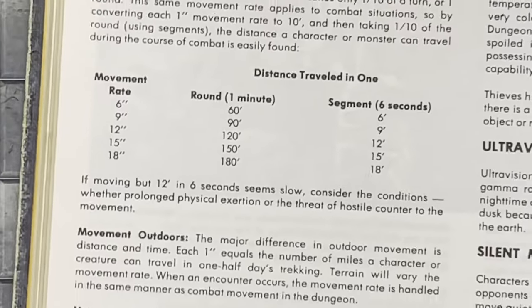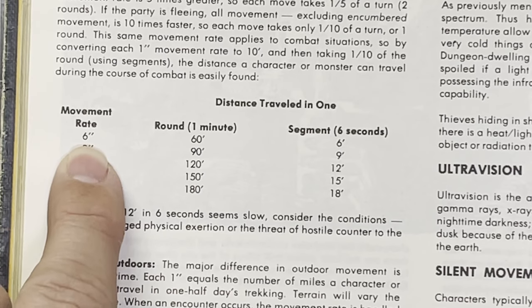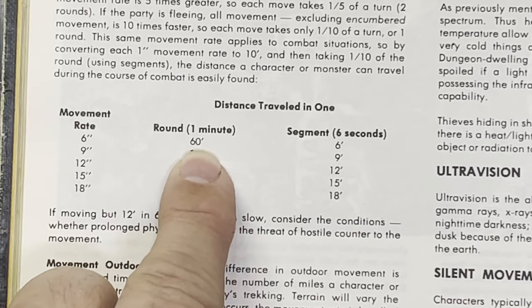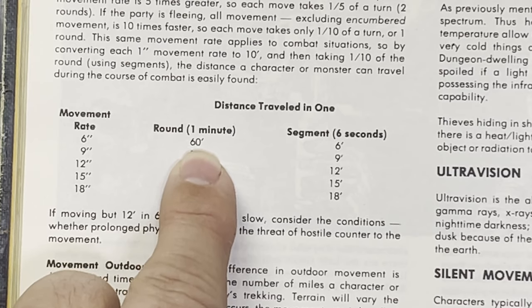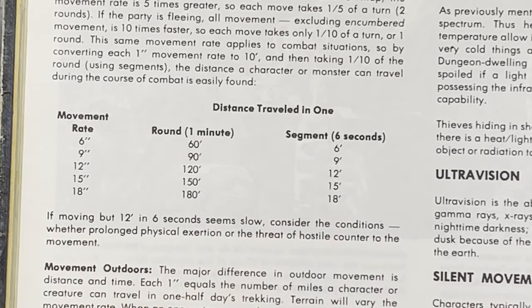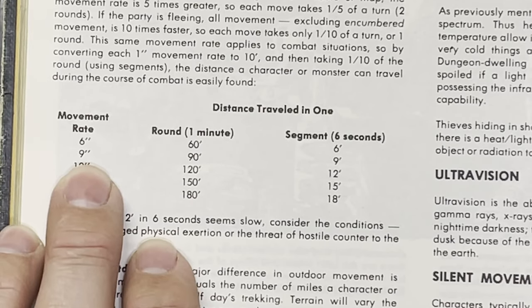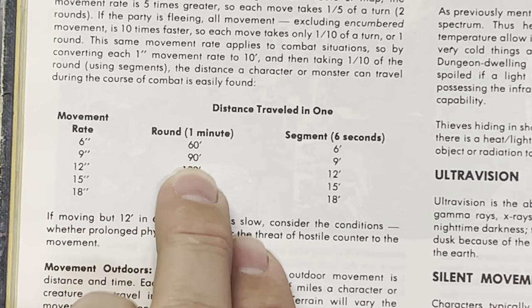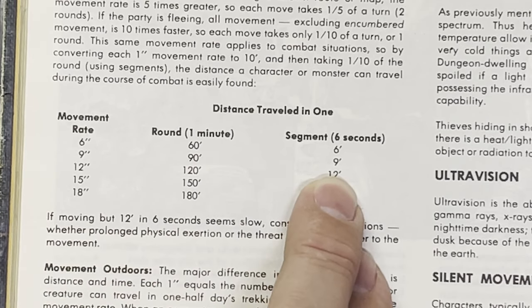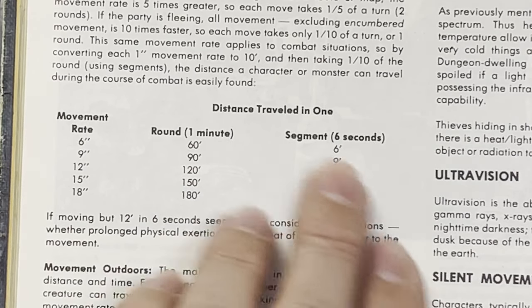Page 102 of the Player's Handbook shows movement rate. The 6-inch mark, for example — in one round or one minute, which is a total of 10 segments, you can move 60 feet. But each segment, you can move 6 feet, or about one square. That's if your movement rate is 6 inches. If your movement rate is 9, you can move 90 feet in a whole round, or about two squares per segment — 9 feet. If you're using a grid system, that's what it's closest to.